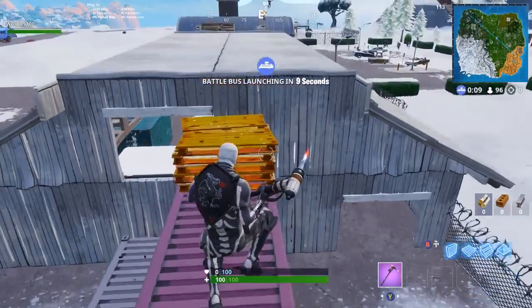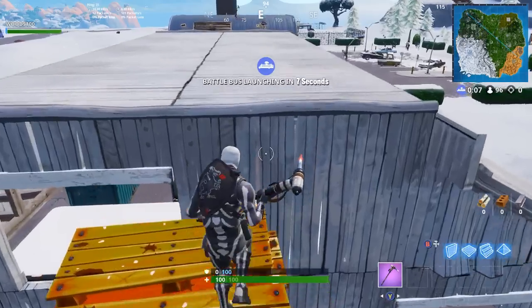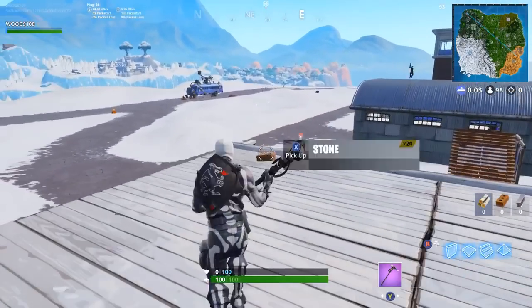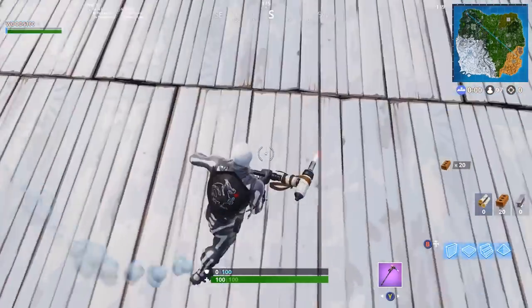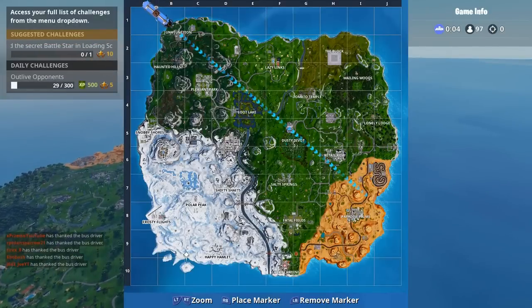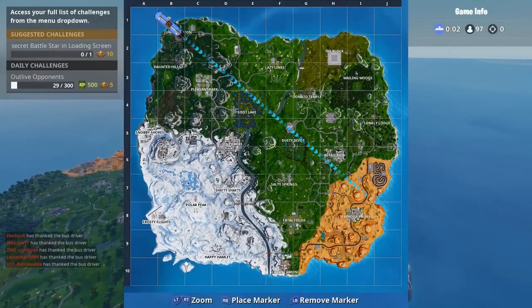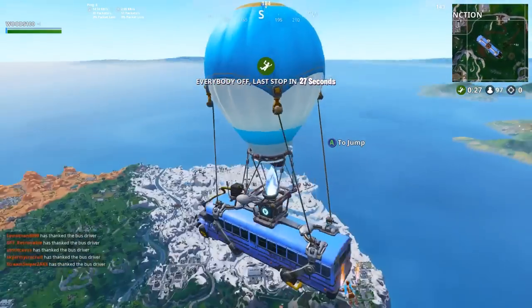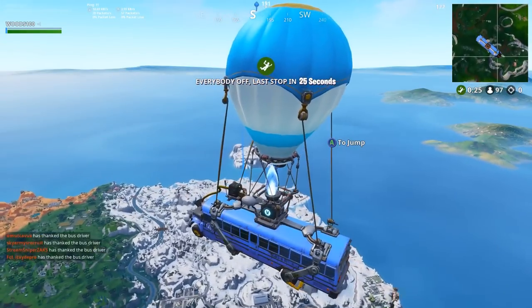This will allow you to get on the sky barrier and actually get an easy win because you won't be able to get shot — you're so high up in the sky you'll pretty much be in a god mode state. This glitch is insane and extremely risky for me to upload because I can get banned by Epic, my account or my YouTube channel can get struck for uploading this. I imagine this will probably blow up as a big new glitch in the Fortnite community.